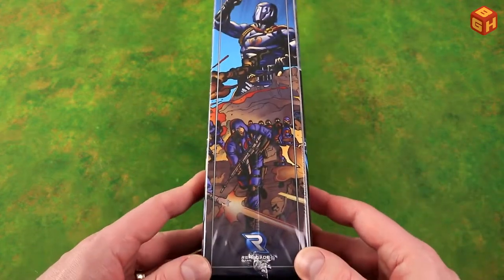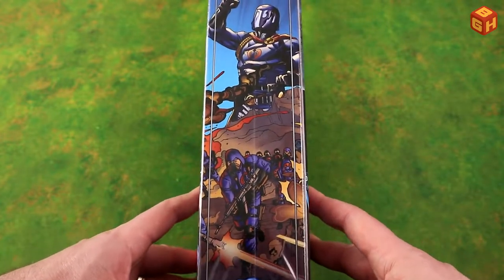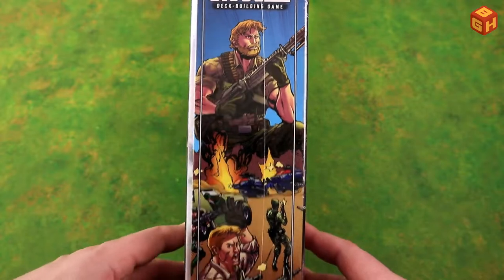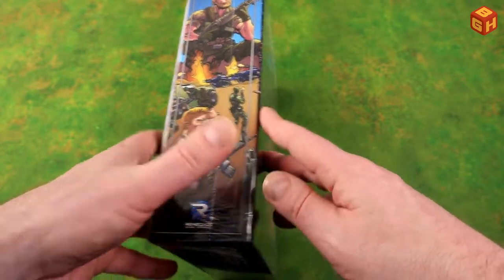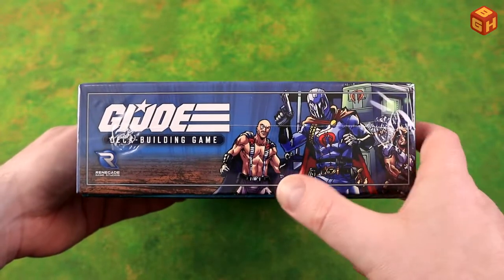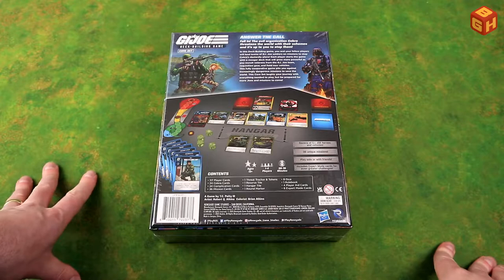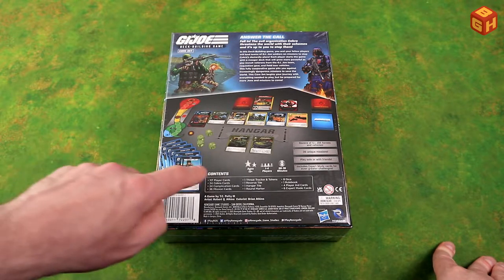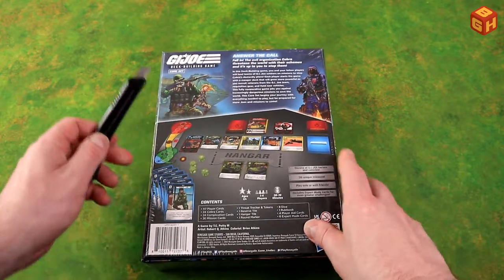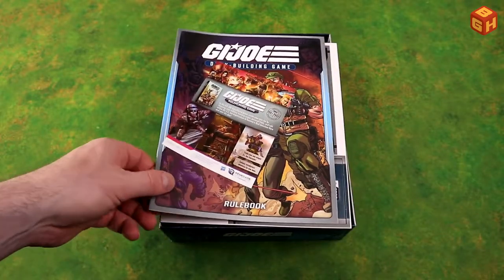On the side there's some nice art — it doesn't continue around but it does look really cool if you want to store your box vertically. More art on the other side — you've got the Joes on one side and the Cobras on the other. Dr. Mindbender on the back, and you can see how the game is set up: some more art, some text, and the contents listed. It's a game for ages 13 and up, one to four players, playing about 30 to 70 minutes.